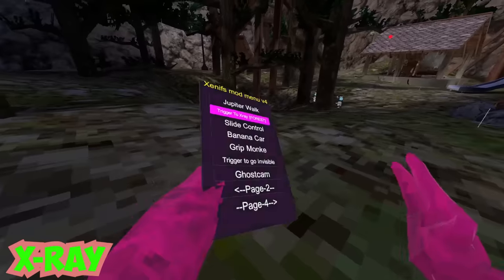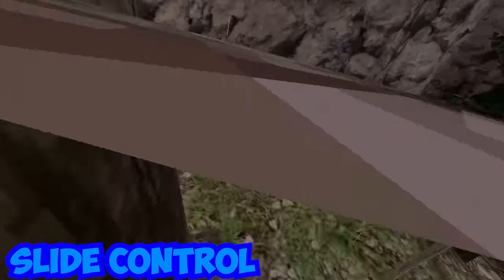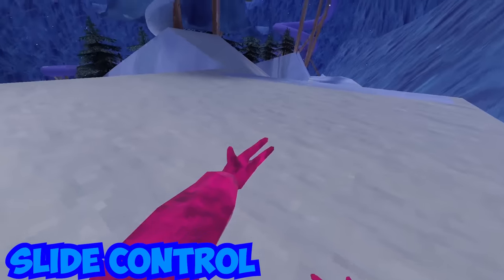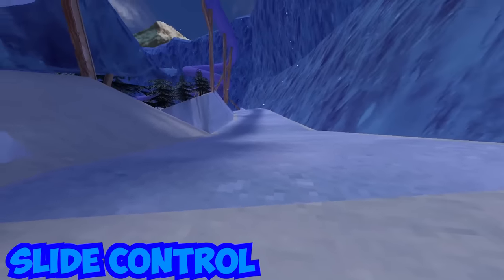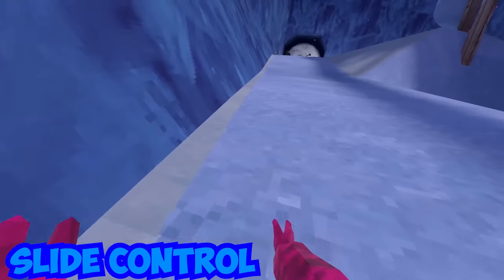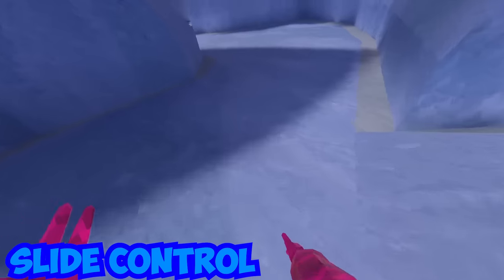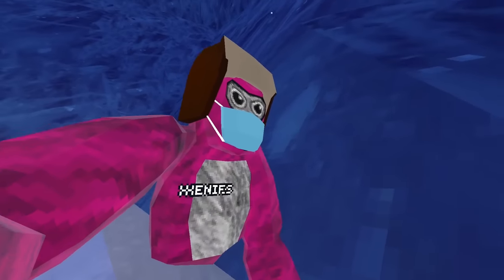We got slide control, and we're going to test that out in the mountains map. Alright, we're in mountains — it's all snowy. Slide control makes you go crazy on the ice and gives you full slide control. If you want to go somewhere you can just go, it works really well for the mountains map. Now we're heading back to forest to do the rest of the mods.